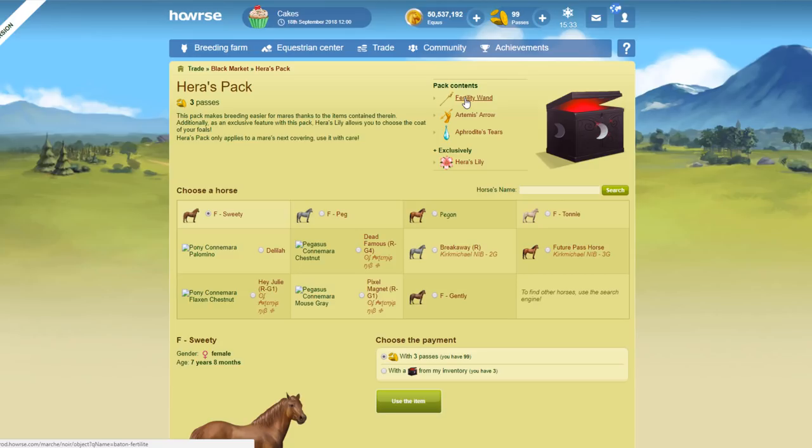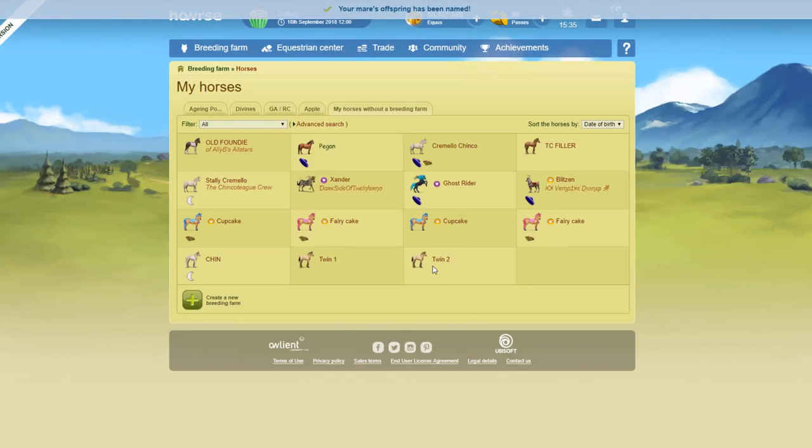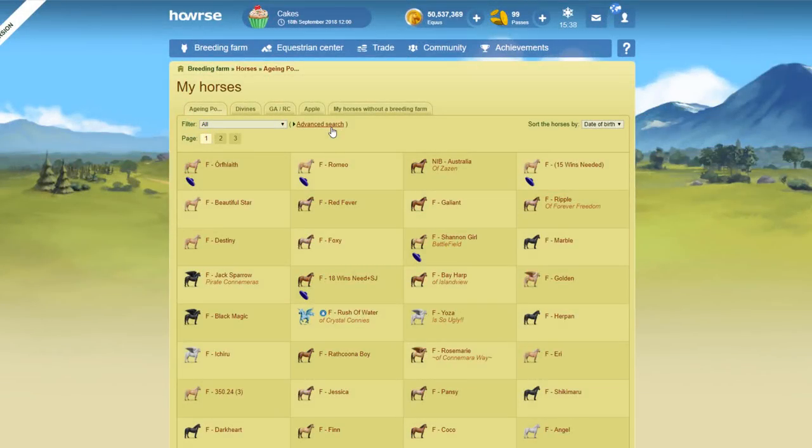The hair pack is useful because you've got the fertility wand for twin foals and the Hare's Lily to choose the color you want. When you birth the mare having used the hair pack, you get this interface — you can name both foals, and here we've got all the colors available for the Shinkateague breed. We could choose Cremello like the parents, flea-bitten gray, dun — whatever coat we're missing, we click and select it and click continue. Both foals will be the same color since you can't choose two separate colors. We could keep one for our trophy and sell the second in direct sales.